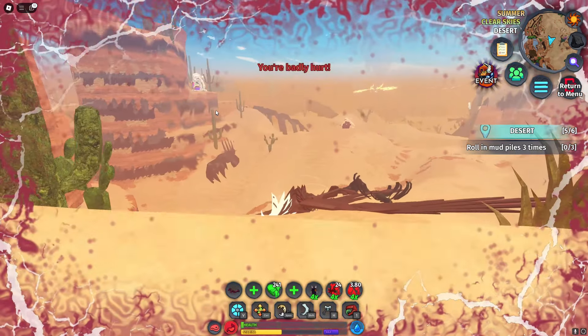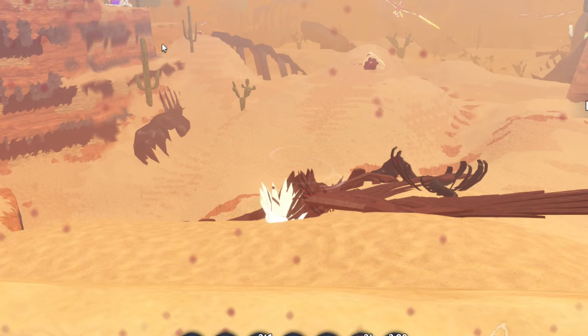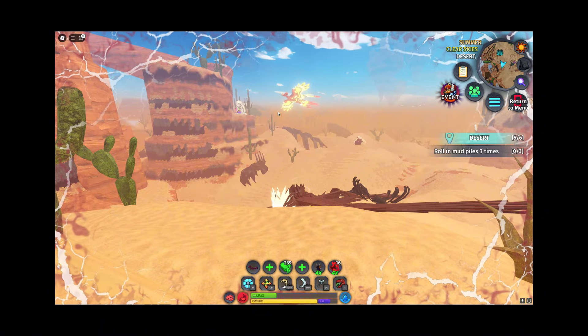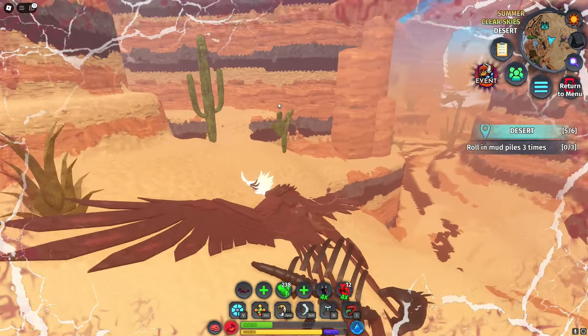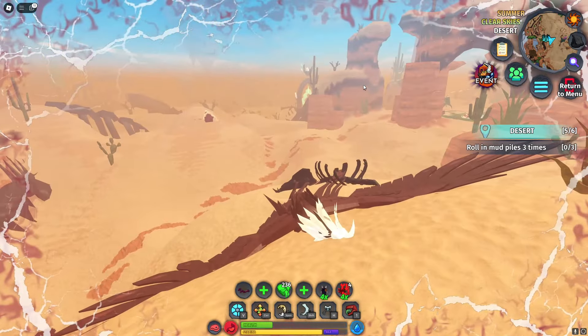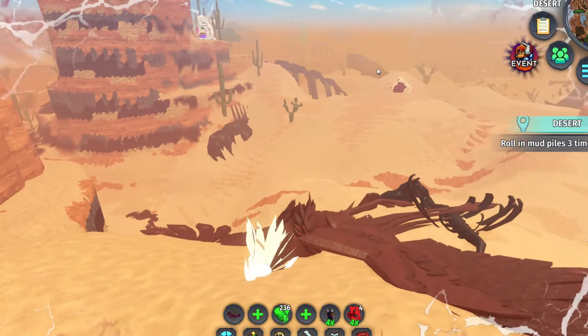That has got to be the closest to death I've been so far. Don't bring him back to me! The phoenix is stupid. Wait — nevermind, it's gone. That was close. I'm gonna get far away from desert knowing there's a Sangto'wer here.